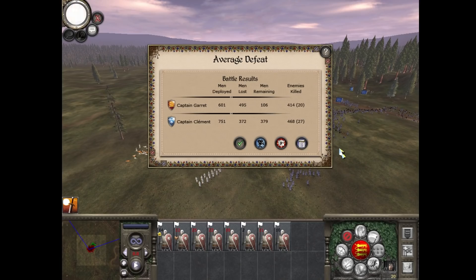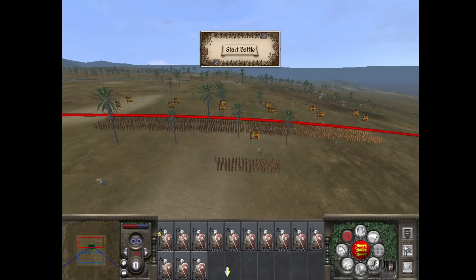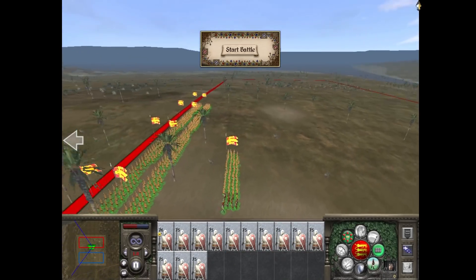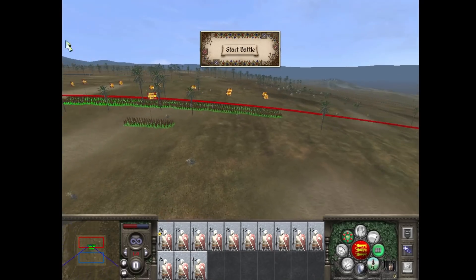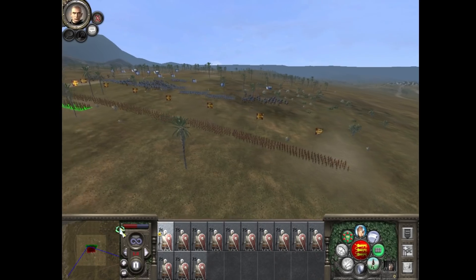We killed almost the same amount of men. 13 versus 21 — here we go. My cavalry haven't arrived. I think that's my numerical superiority gone, because my cavalry didn't turn up to the battle. We're supposed to do it anyway — I wonder what the cavalry's going to do.